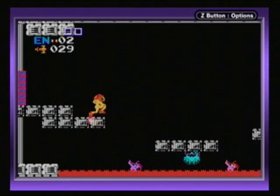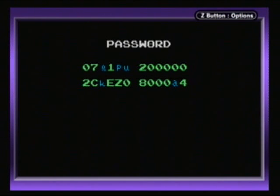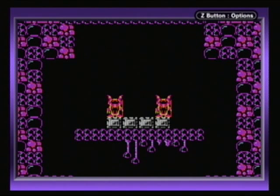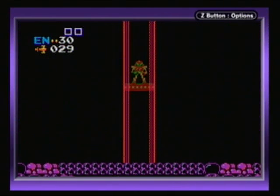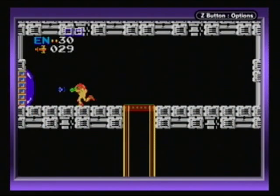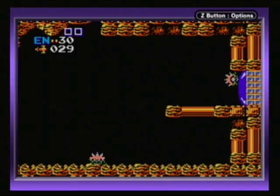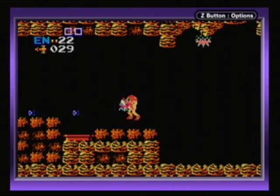Now I'm gonna go back out to Brinstar, so it's fine that I died because it's like a nice shortcut back. But anyways, we got those missile tanks. I always forget that I have to press the button when it shows the password — I'm kind of expecting it to go off on its own, because I've had to press buttons to get it to that part. You know, I've already been able to see the password, and then I have to press it again even though I've been able to see the password. But anyways, enough rambling about that.